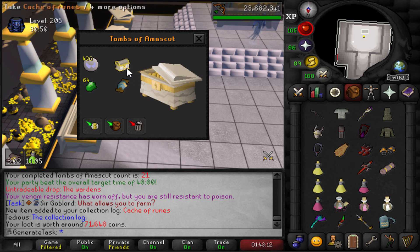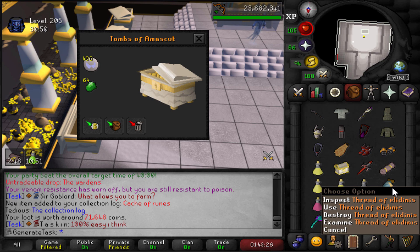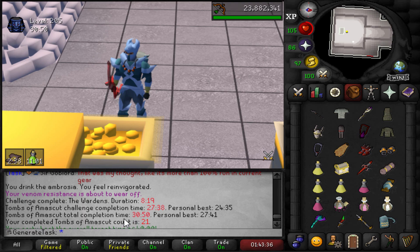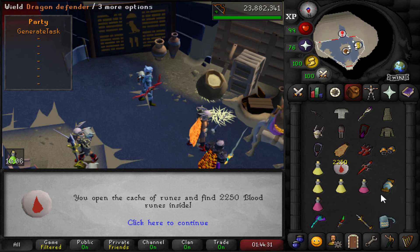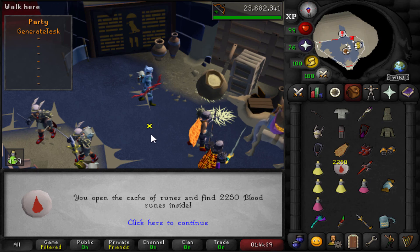I'll take it. That is our task done — who knows, there are plenty of raid tasks left and we might get them back to back. There's the Cache of Runes with a duplicate Thread — I'm not sure if I can even use the duplicate for anything or if it'll just sit in the bank. We are done. Let's move on to the next one: 21 total KC, 12 KC on this task, and some KC on level 205. Maybe next time we can up the level a bit more, or just continue at 205 and go for a faster time. We got 2,250 blood runes from the Cache of Runes, which is pretty good — we're running low on water and death runes, but we'll take the blood runes.